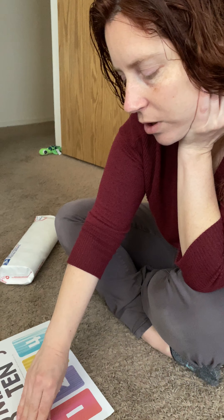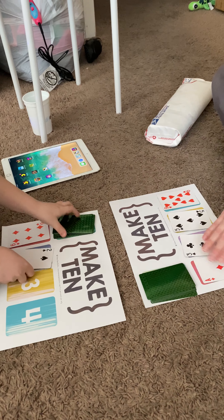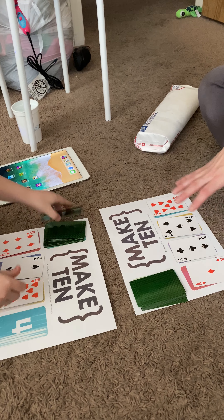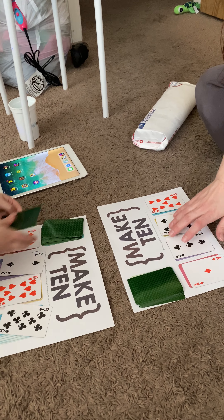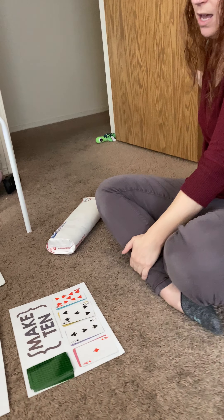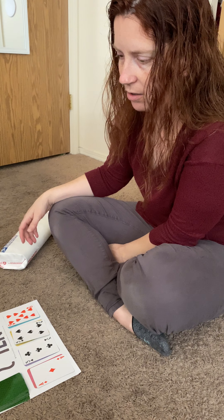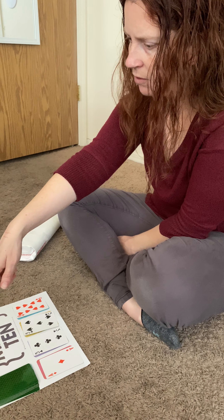You're gonna turn over four cards. You don't need the mat, you can just turn over four cards. Out of those four cards, you're supposed to make a ten. You can make a ten with two cards, you can make it with three cards, you can make it with four cards. Braxton, can you explain your ten?